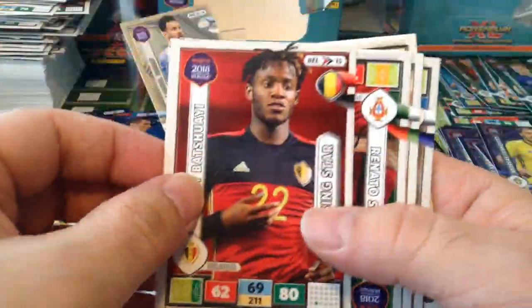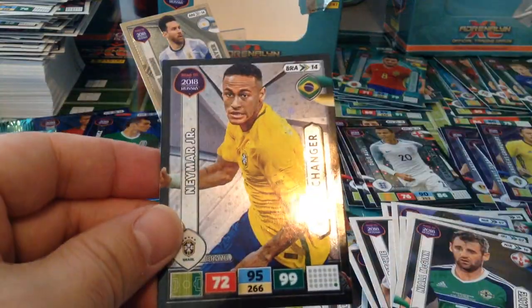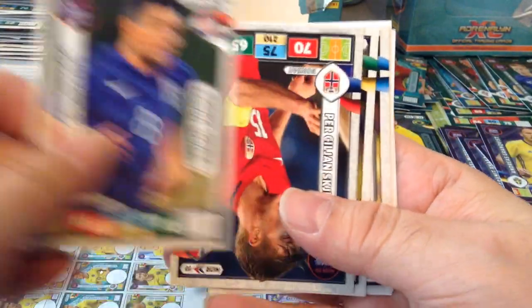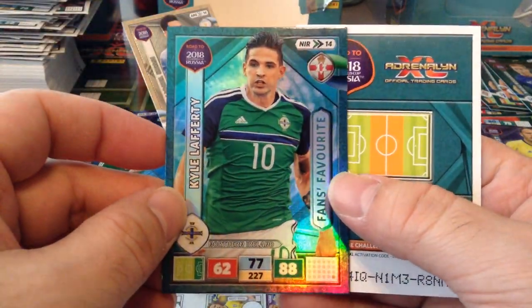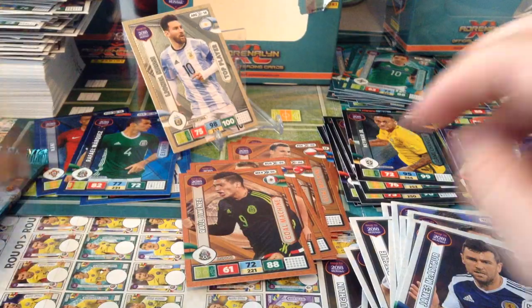It's Niall McGinn. Game Changer Neymar. Alright. Second to last packet. James McCartan base. Covaćić. Fans Favourite Carl Lafferty, Northern Ireland — that's a nice favourite. Fans Favourite, Key Player Eriksson — I get loads of him as well.